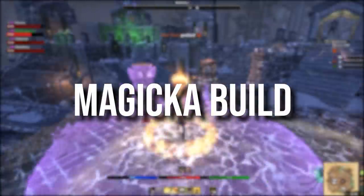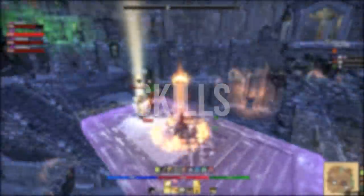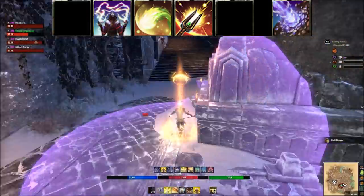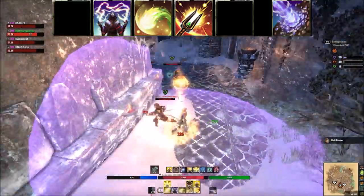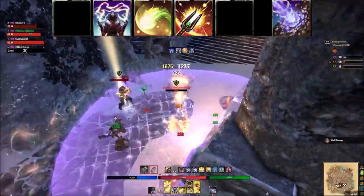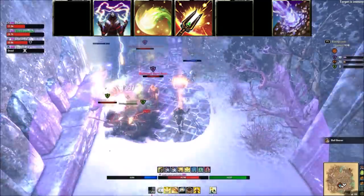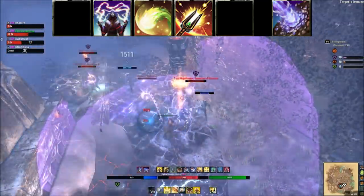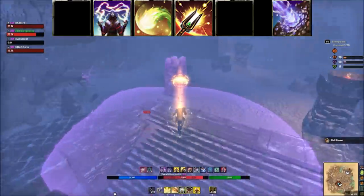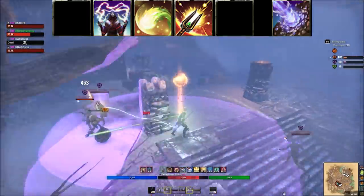First up we're going to cover the magicka build — timestamps are below if you wish to skip ahead to the stamina section. I'll list specific skills and class-specific skills you can swap in and out. Keep in mind some classes have stronger spammables, DoTs, buffs, and so on, so it's up to you to flex things in and out. Bar one we're going to use either a lightning staff for heavy AoE or a fire staff for heavy single target.